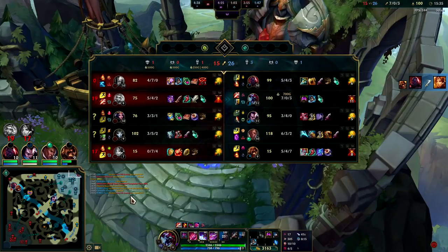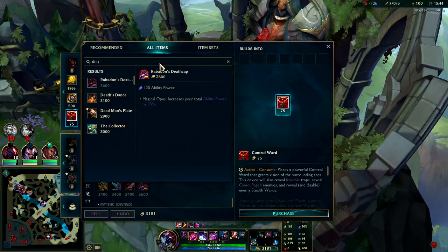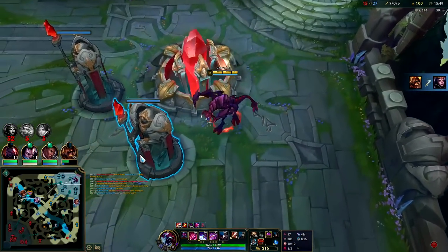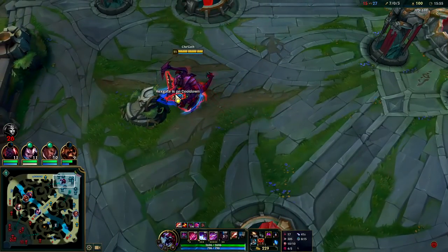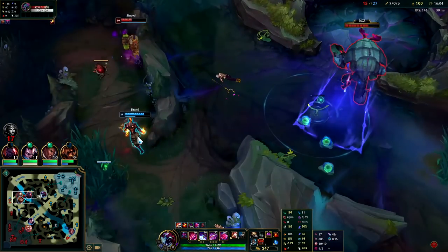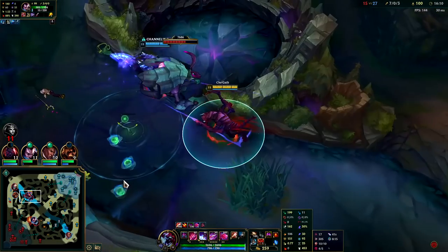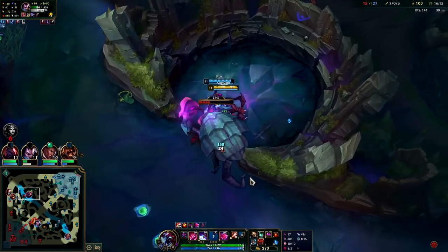I didn't feel like we needed any more damage. Plus they have a lot of burst on their team and they're very mobile — LeBlanc, Qiyana, Singed — if I went AP Cho I might have trouble landing raw skill shots. For next item I say we go Dead Man's Plate for more movement speed and ability haste. Movement speed and ability haste are your best utilities on Cho'gath. Passively we're moving at 453 right now — other people are moving around 375 to 390 so we're moving pretty quick.